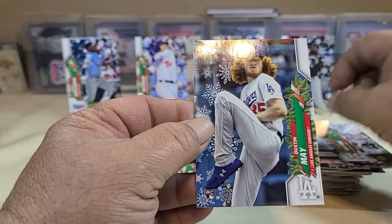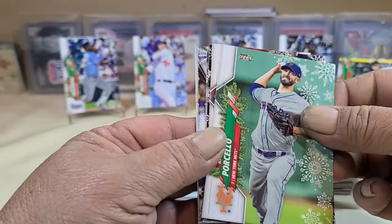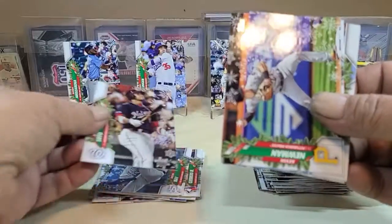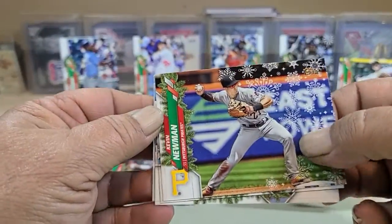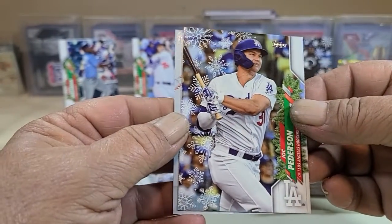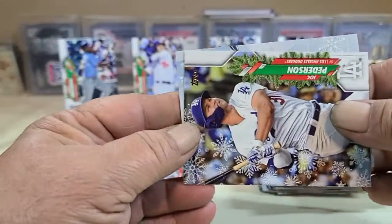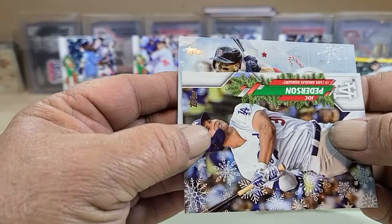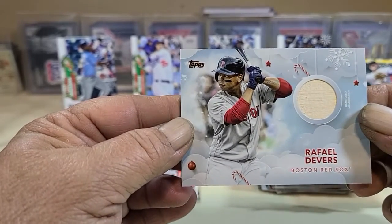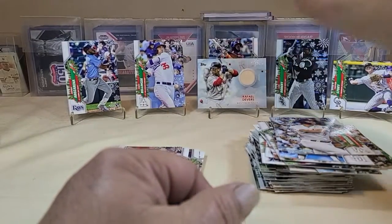Brickman and Dustin May to finish that pack off. Now let's see what we got as far as a relic. Another Soto — non-metallic this time. Newman, Paddack, Patterson, Ritz, and Devers. Still not an auto yet, but we're working on it.